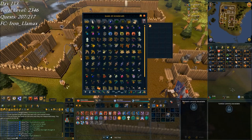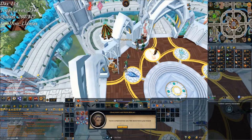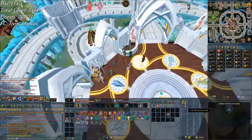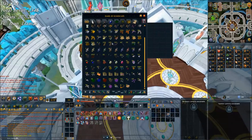On to day 114, turning in a construction daily challenge for 40k construction XP. That's pretty nice, and it only cost about twice as many planks — so it's like a 50% refund. Pretty good.